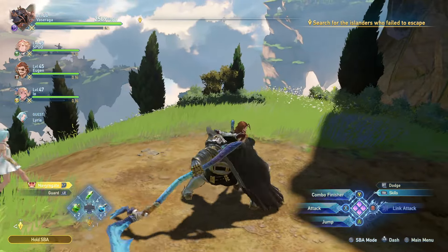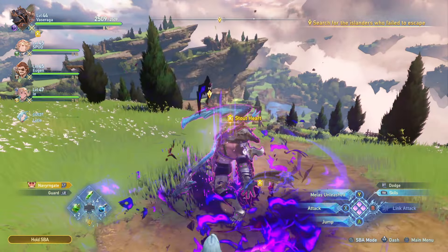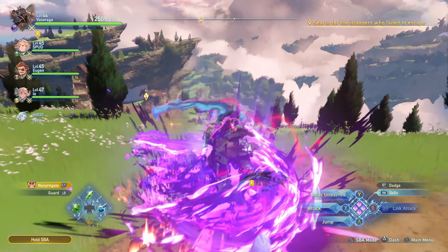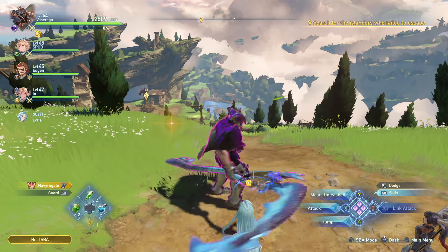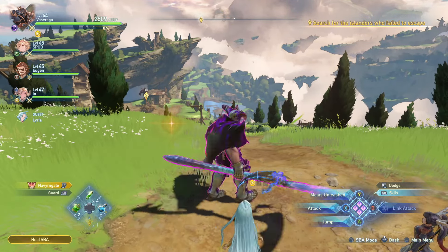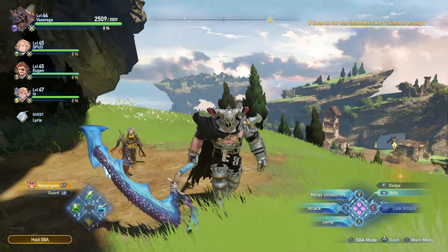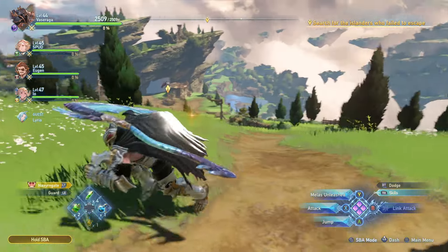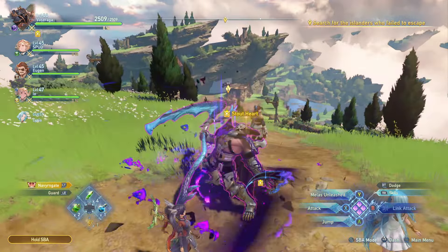Now let's look at his Skysmeter. You can activate it just by pressing Y without any combos. You gain bonuses — more armor and more damage — if you max it out. Maxing this meter is the bread and butter of being a good Vaseraga player. I'll show you how to do it in a moment.